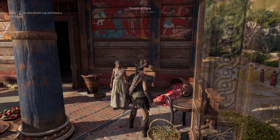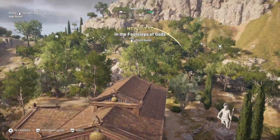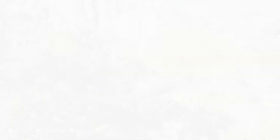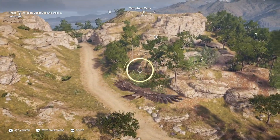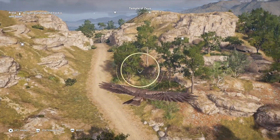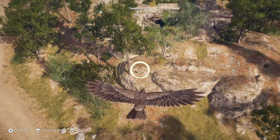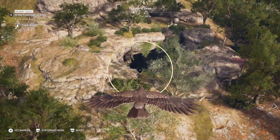Spare a spot in the sanctuary. So then it's just a case of firing up Ikaros to actually hunt down the location and following the little arrow just ahead of Ikaros. And there you can see I'm getting closer — you can see the circle gets smaller and gets more kind of intense.